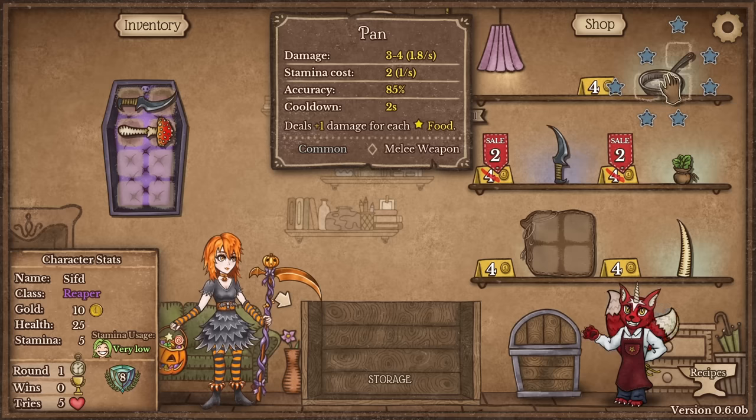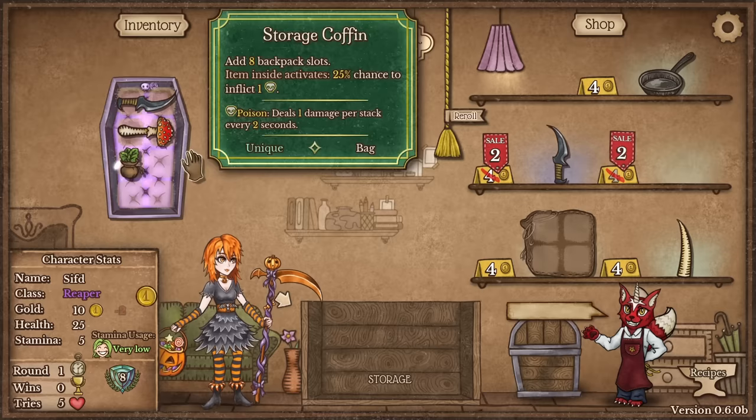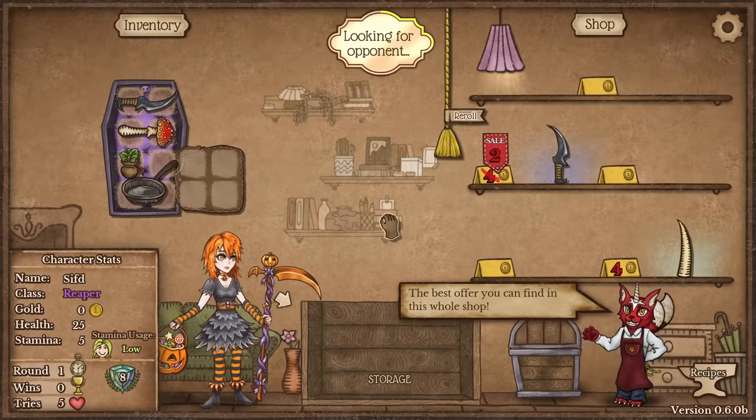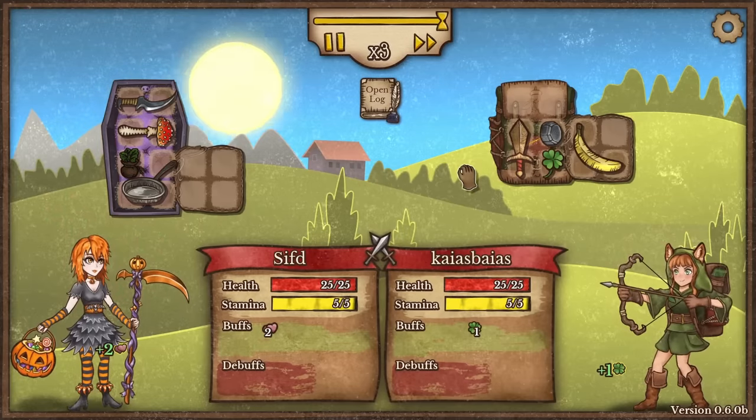The shovel needs a pan and a broom to craft. So we're going to get the pan and also get the healing orb guaranteed. Let's get the pan and the broom, and next turn we're going to find the shovel and then the run is a go. I could have gone for the dagger build, but it is what it is — we had a nice start there.